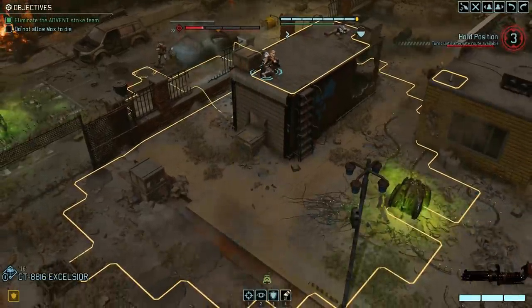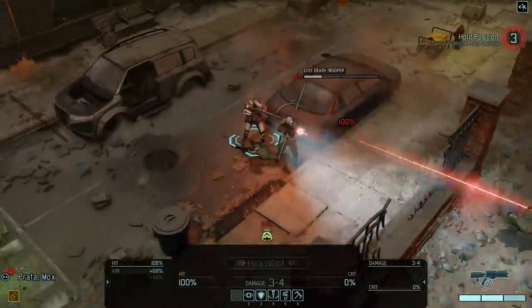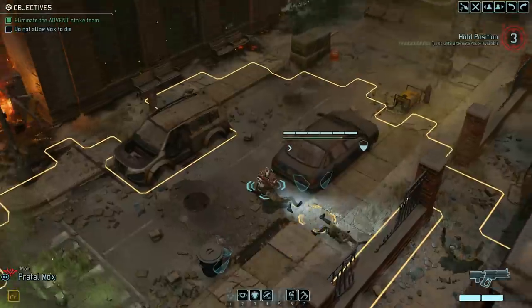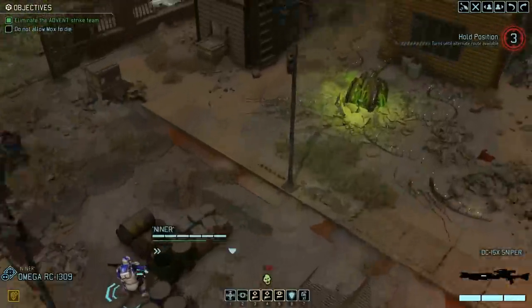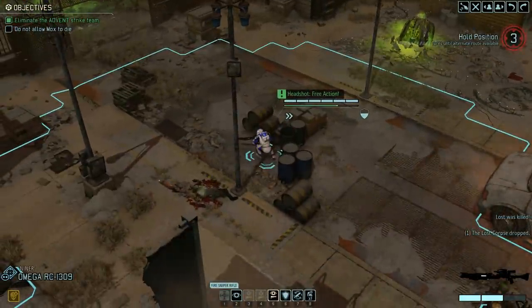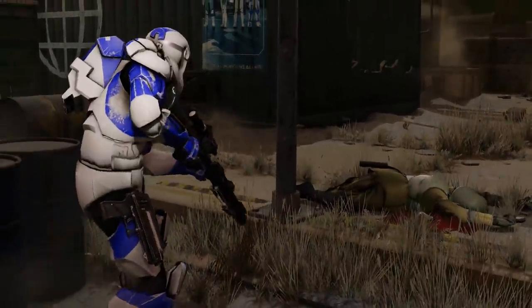All right, reload that weapon. Mox over here — you have to reload too. Uh-oh. All right, he's reloaded. He gets another shot though. I don't fully understand how the turn system works quite yet, but I'm sort of starting to get it. Okay, good job Mox. You do Overwatch, and then you can headshot that guy with your pistol. Oh no! He just used his rifle! Yeah, we can use the rifle now. Why can we all of a sudden use the rifle? Maybe you can only use it at certain distances? I'm very confused.